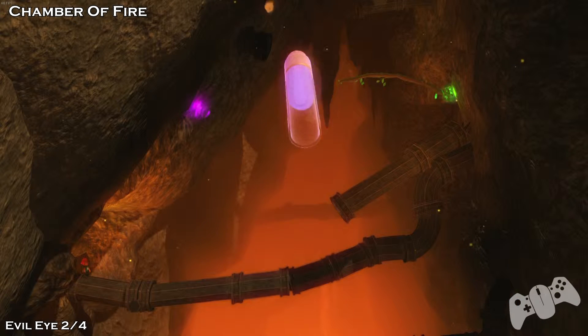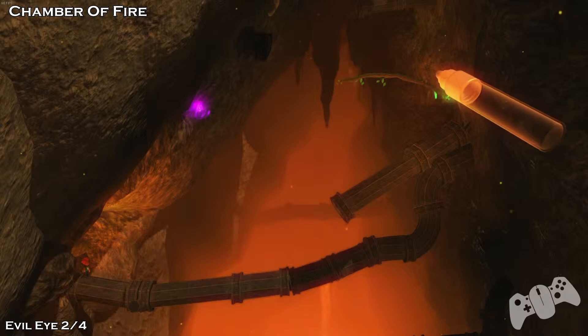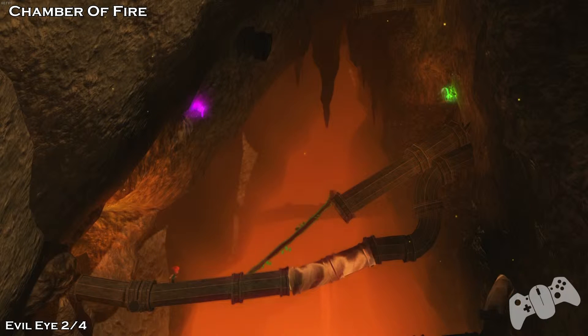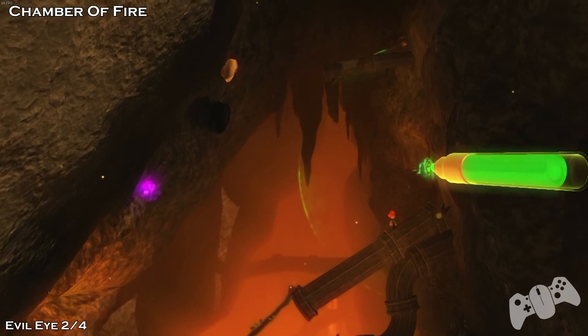Evil Eye 2 of 4. Once you get to all the pipes you see when you first start, make a branch — make it long. This branch will make a little platform that you can use to get to the second pipe above you. From here, you need to make another branch going up.